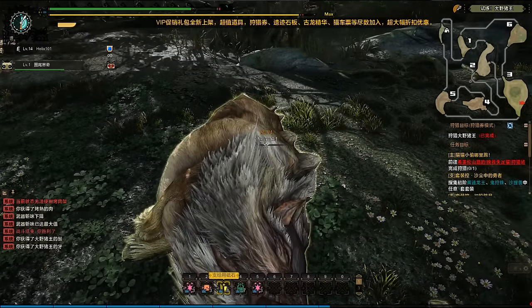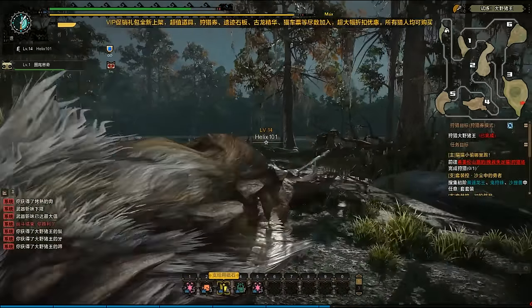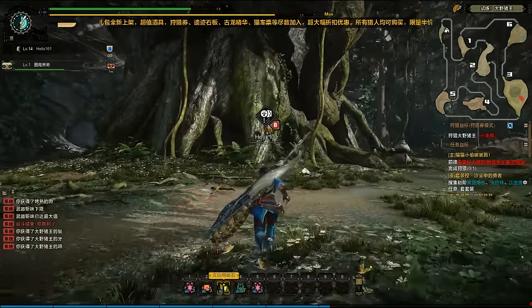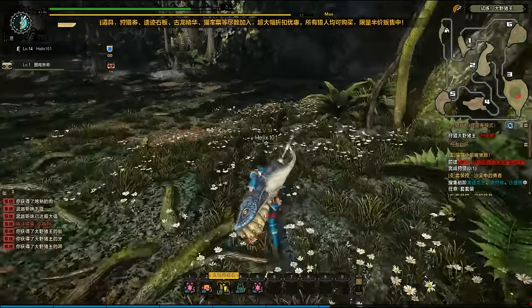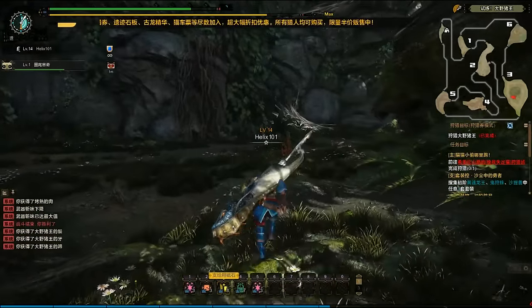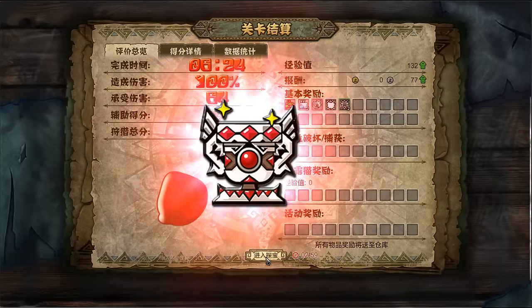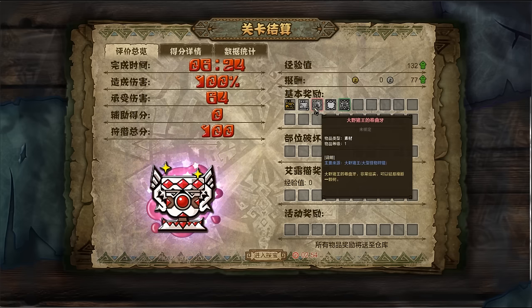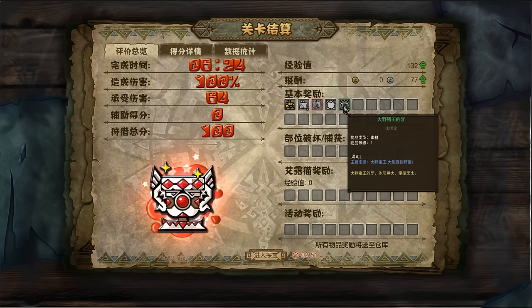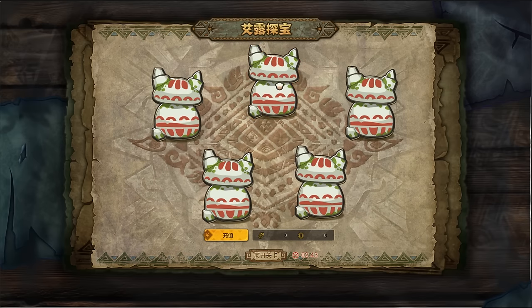You guys have given me a wealth of knowledge about other Monster Hunter games I had no idea about, so please keep letting me know if I say something wrong. I'm not ashamed to say I'll make mistakes when I talk about this game. We got the best rating, and I think we got a boldrome head, skin, and fang — and I think that's a bone, or some kind of body part. We'll see what that blue thing is too.